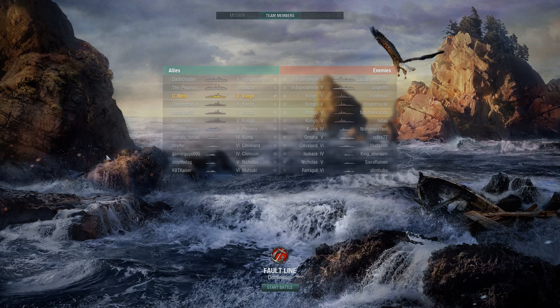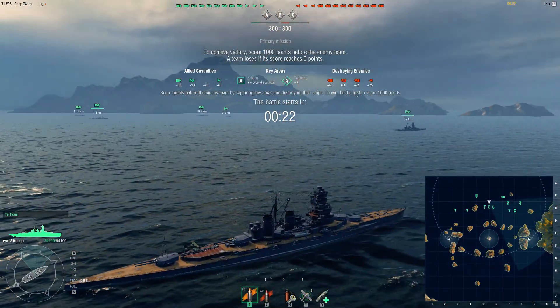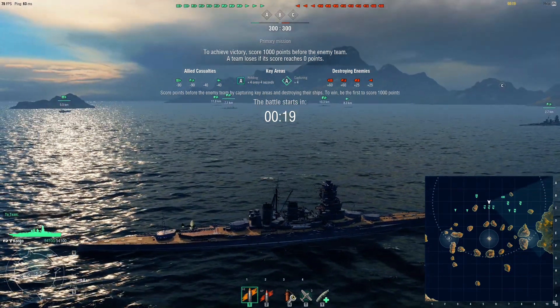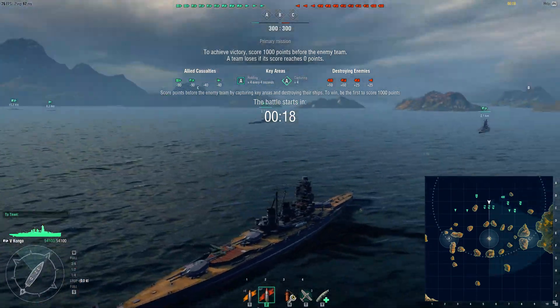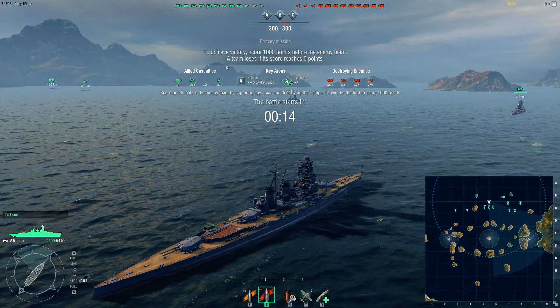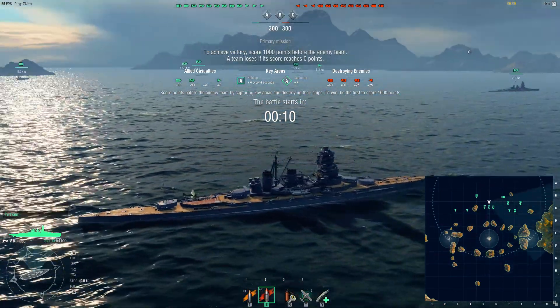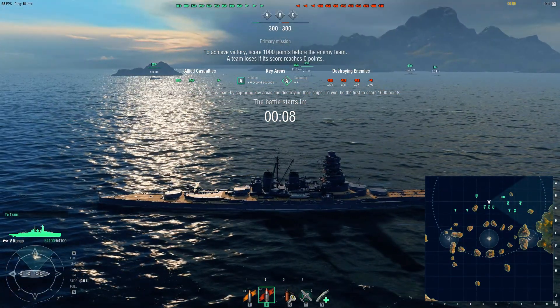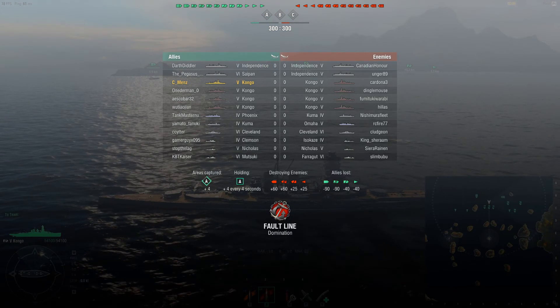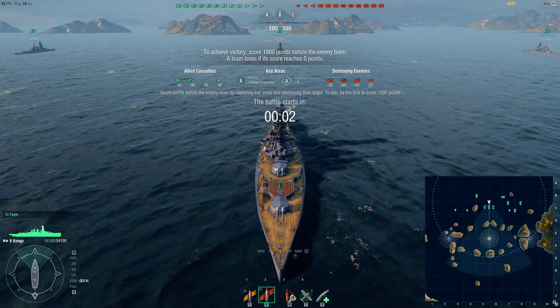Hi everyone, this is Menz here playing the tier 5 Japanese battleship, the Kongo, here on Faultline. The Kongo doesn't have a lot of armor protecting it like most battleships, and going in knowing that is very important because your citadel does not have a lot of armor to save you from shots and protect you. Basically, it's a very fast battleship, but at the cost of protection.